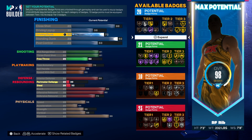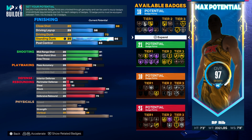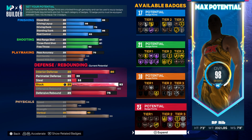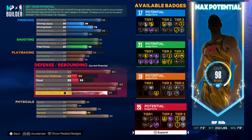Trying to make a Wemby build and still making it a viable build, we're gonna have to go down a tier — we got no choice. We want to max out strength as much as possible. We want that interior defense to be as good as it can be.